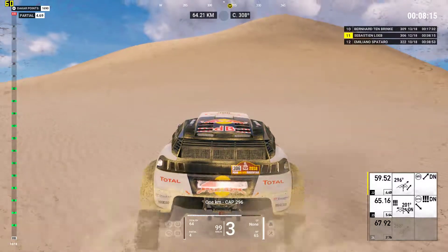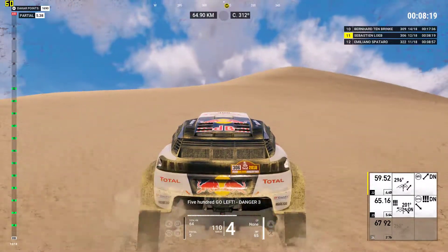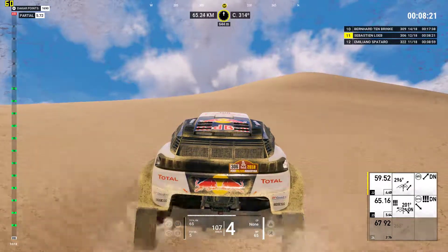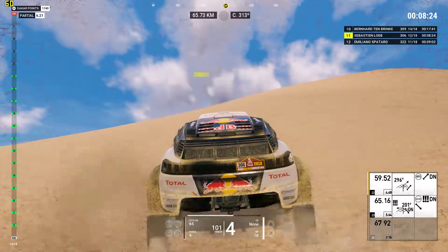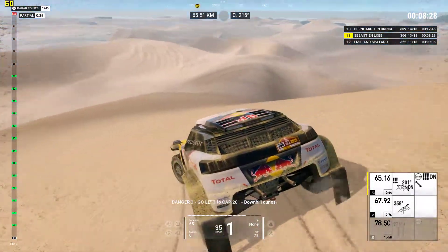1K, cap 296. 500, go left, danger 3. Danger 3, go left to cap 201. Downhill dunes.